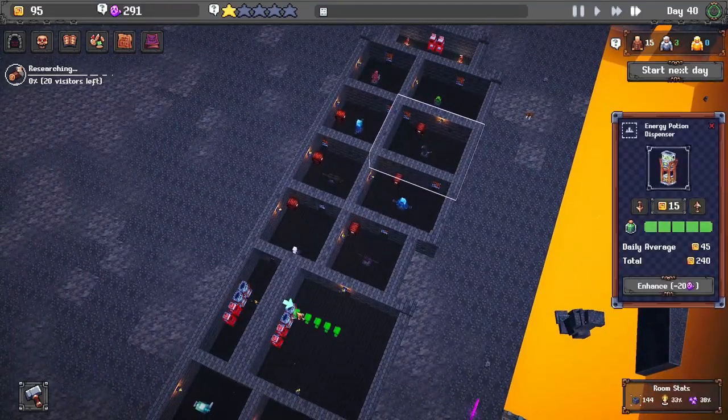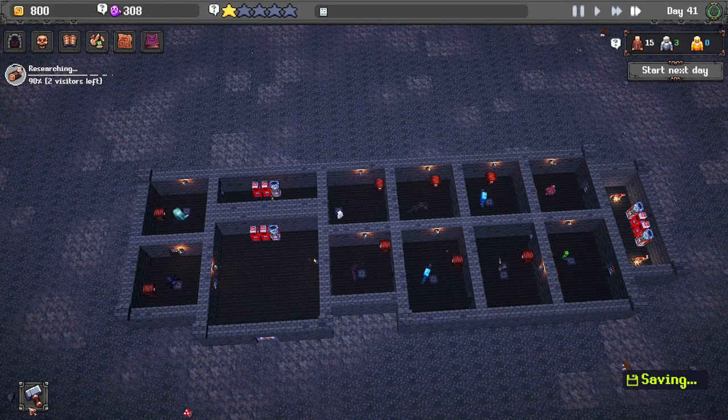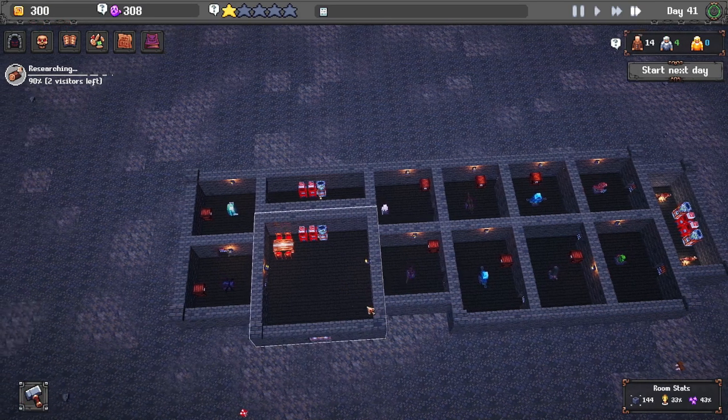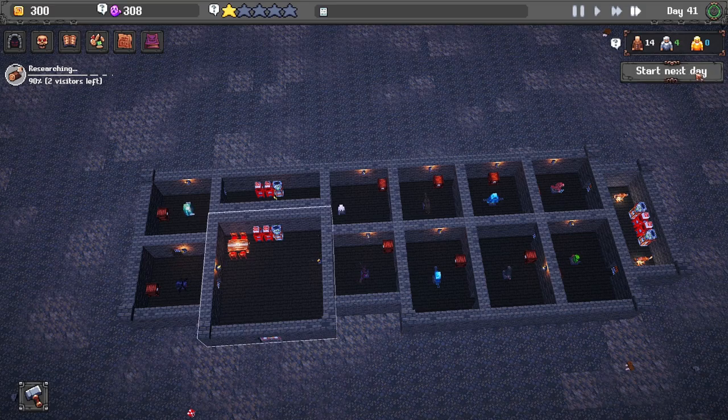Which probably wouldn't be a bad idea to do that now, actually. I have a little bit of a theory. We made $705 that round. I want to try to put in the group table - we'll just put in the fancy one. So what this is going to do is four people are going to have to come in, they're going to form a group, and they're going to choose which side to go on together. My theory is that if the guys are staying alive longer, we'll make more money and we'll be able to upgrade faster. We're going to have a lot less deaths, but we do have 308 souls backed up right now. So let's try that and see what happens.